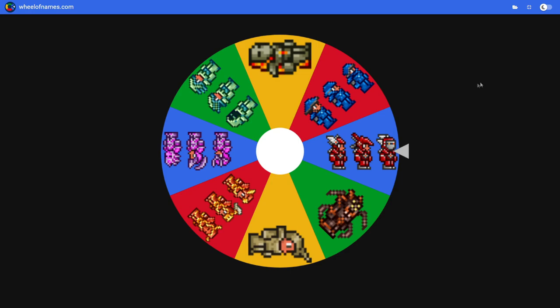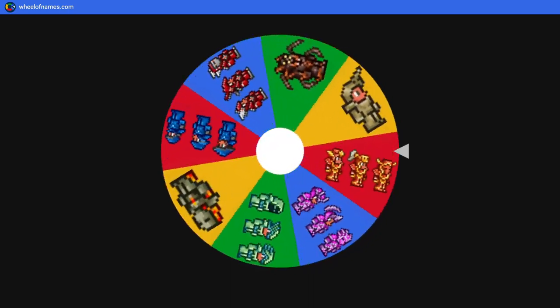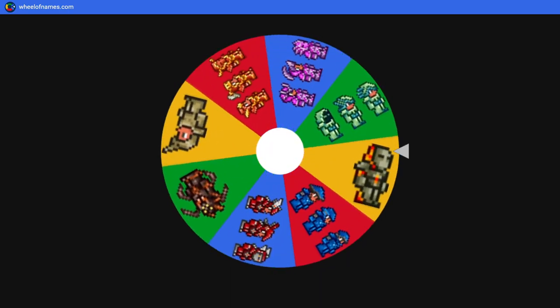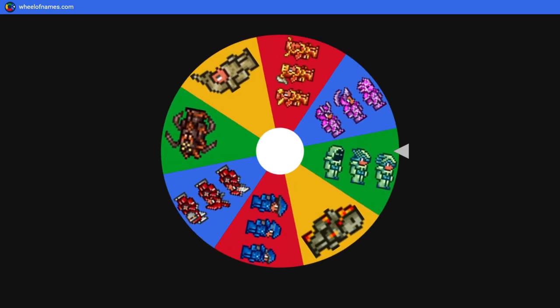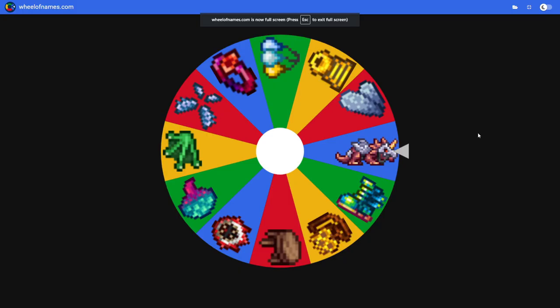Boom, there's our weapon. We got our armors here — all of these I'd be fine with, even the molten armor, it's got decent defense for early hard mode. Not fine with the pearlwood armor though. Let's see — we landed on mythril, so that means I'm going to be using the mage set, the mage helmet hood, whatever it's called.